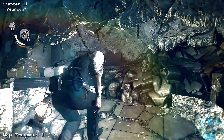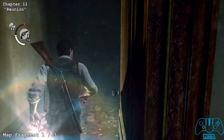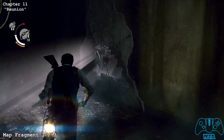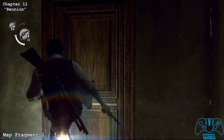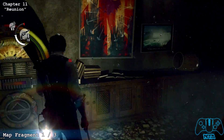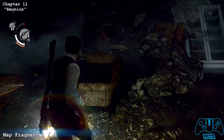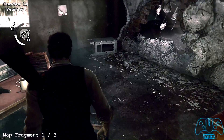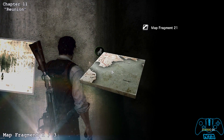Once you see the open sign, go through the crack in the wall. Go through the next door — you can't really miss it because you have to go through them. There will be another door in this room, so go through that as well. In the same room you will find a map fragment, some matches, and I think there's a flash grenade or flash arrow in the next room.